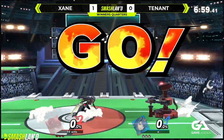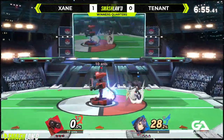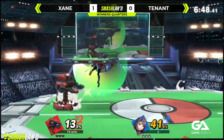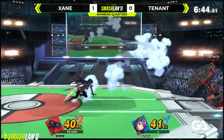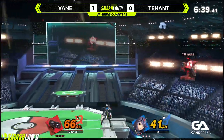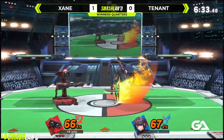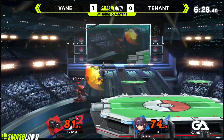Good 28% combo right there — resetting, charging up the gyro. Down-tilt is a really good poking tool for ROB; you get some nice damage out of it. Good dash attack through dash attack, and then it's even. Tenet's been really good at keeping this even. Whenever you think ROB is freight training away, next thing you know Pyra/Mythra has the lead by a percent or two — really good at keeping calm and closing the gap.